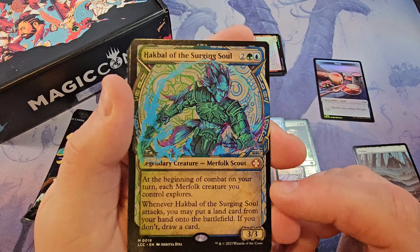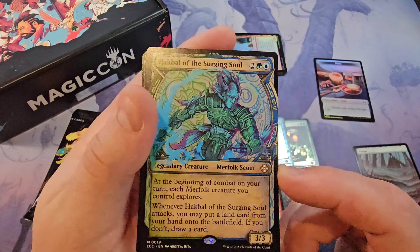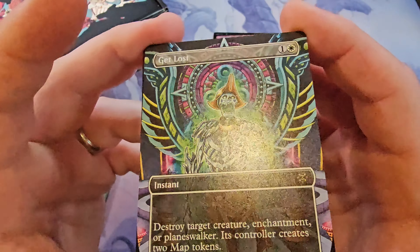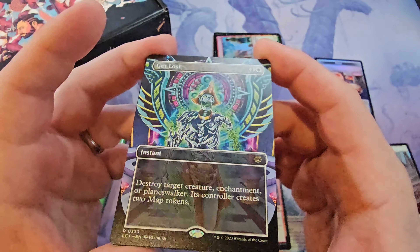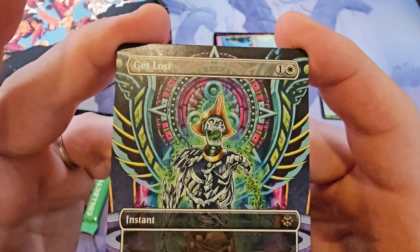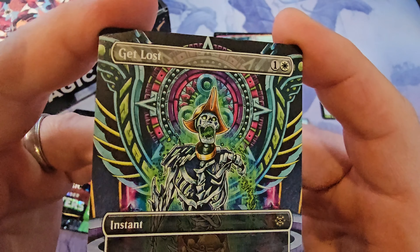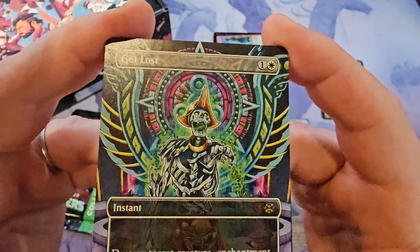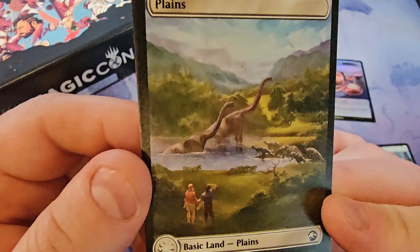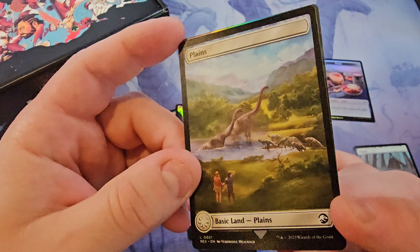Next we got another Mirror Folk, this time a mythic — this one's a cool one, and I believe this is the showcase treatment. Beautiful — Get Lost! I play this card a lot in standard still and I love this art style. It's like the native Central American — Mayan or Aztecan — I think they're going for a combo of that vibe, old Aztec stylings, but definitely cool. And we got ourselves a Jurassic Park plains — totally forgot there was a Jurassic Park subset in here!